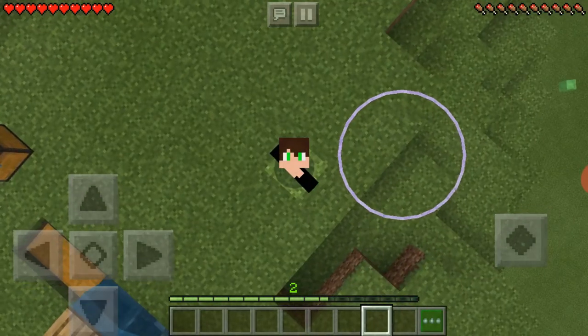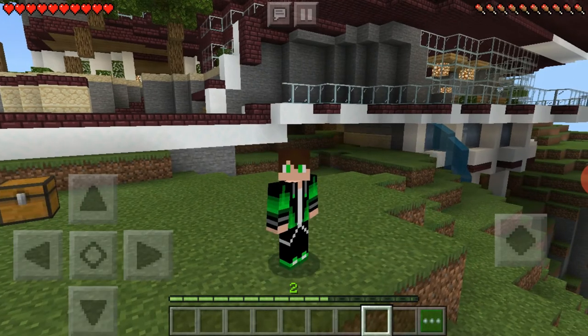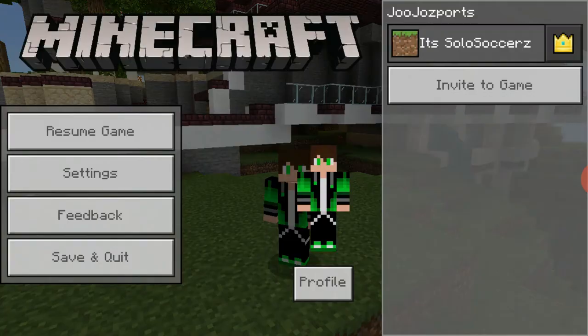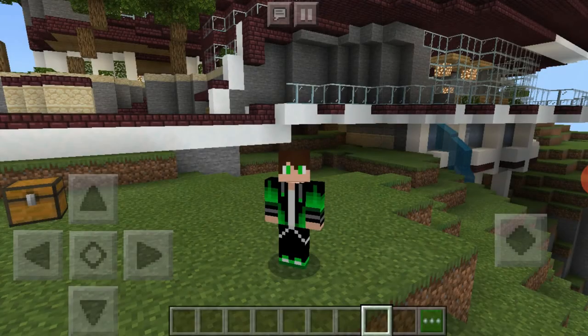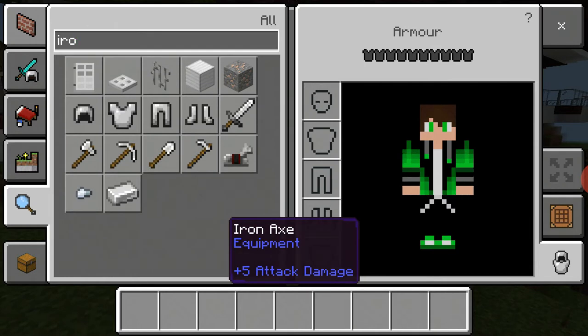What's going on guys, today I'll be teaching you how to get a command block and other stuff you need to know about command blocks. First of all, you want to make sure your cheats are on, because you can't get it from creative. Like, let's say I go into creative mode — it won't be inside here.